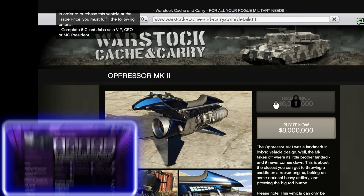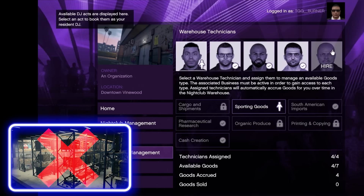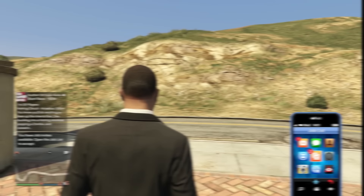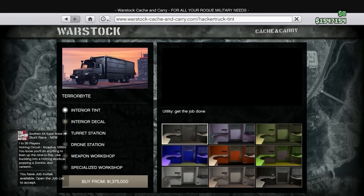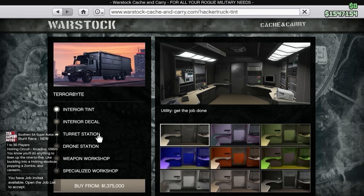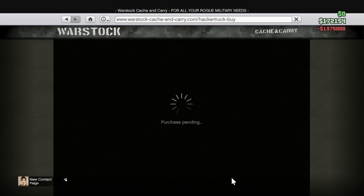Last episode, we bought the nightclub. That's step one. If you don't have a nightclub yet, watch this series — I explain how to get every business and which order to buy them in. Once you buy the nightclub, you have the ability to buy another vehicle called the Terabyte. You can see that one here in Warstock for $1.375 million. Not only is this going to get us a discount on the Oppressor Mark II, but it's also a really good way to make money on its own. So buying it now gives us that $2 million discount on the Oppressor Mark II. Let's click here and buy this one.